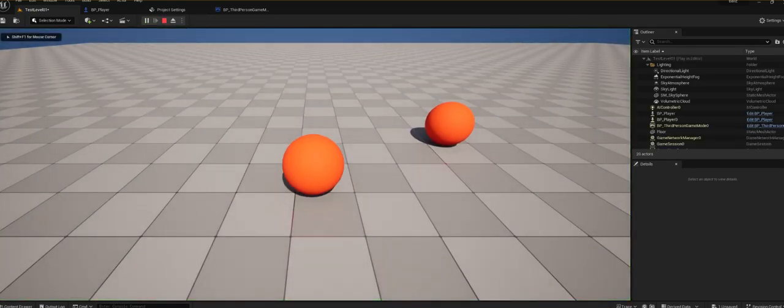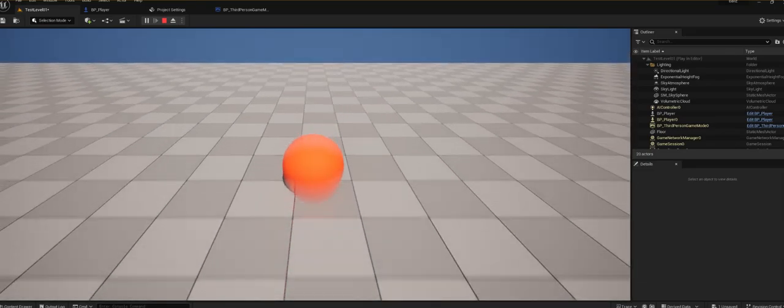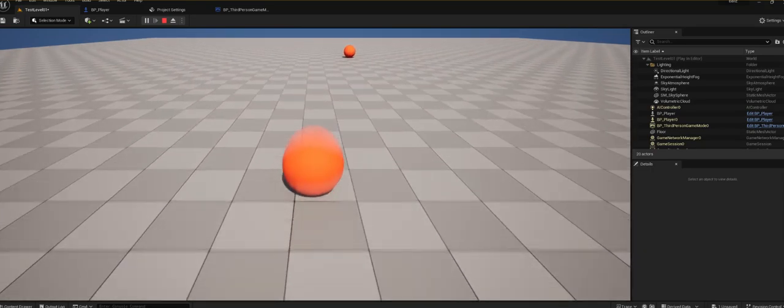Here's my ball — this is me. If I push W I can go forward, if I push S I can go backwards. This took me about 10 hours to make, hope you guys like it.